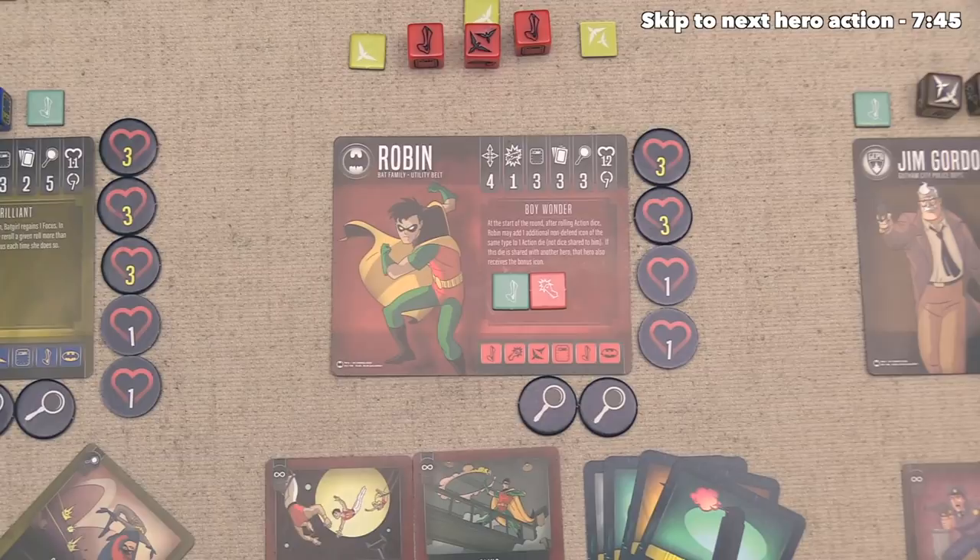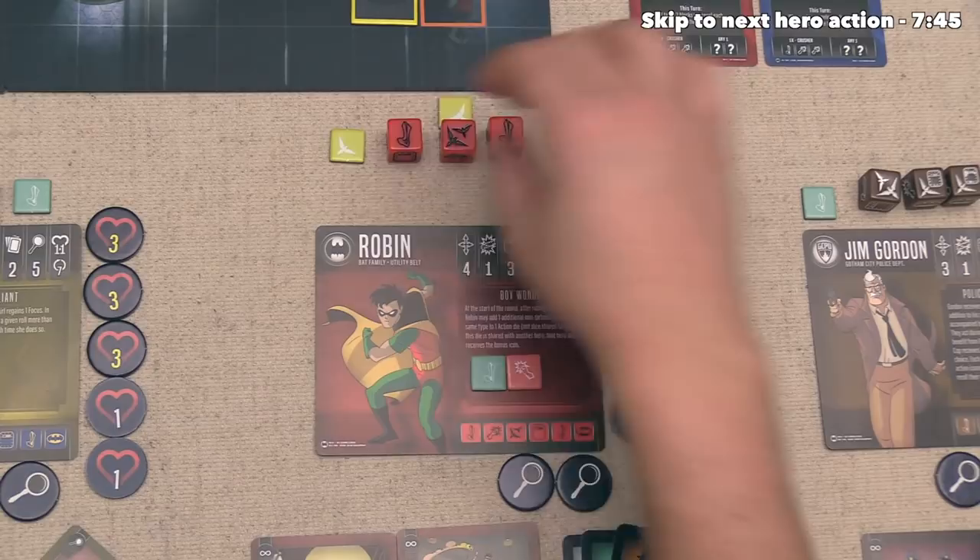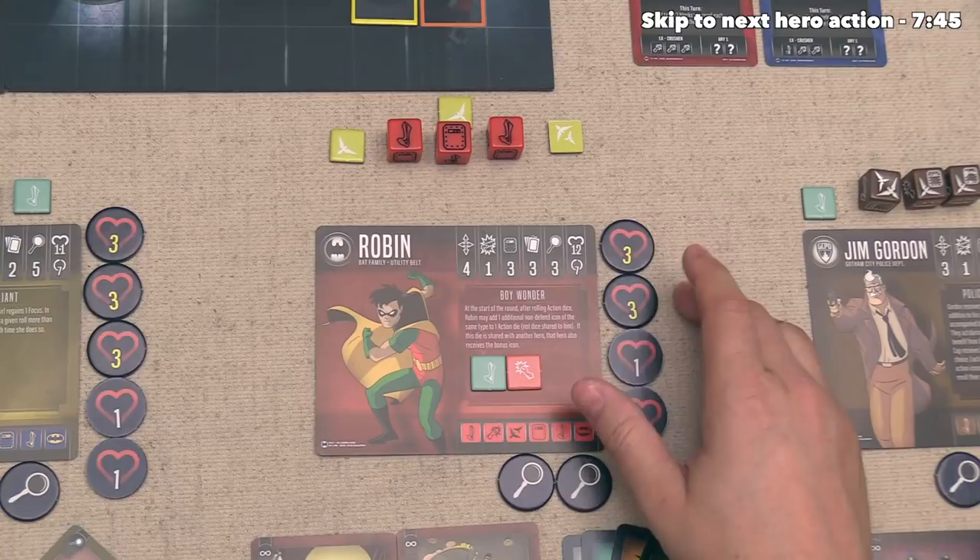Robin could go on the defensive, and I think we should probably do that. That happens once a hero takes at least one damage, and they can set any of their dice to be a defense icon. They will do that for the middle die right here, so that means they are now slightly more defended for the rest of this round.